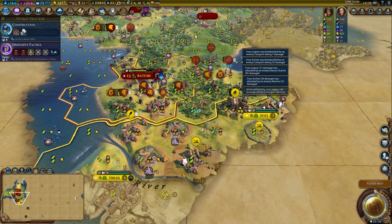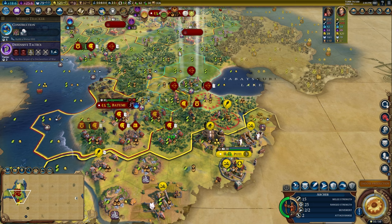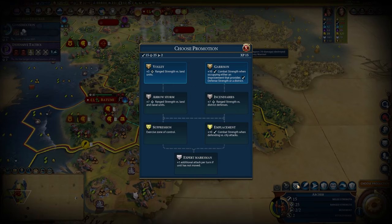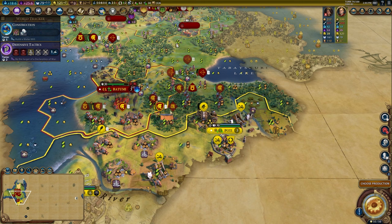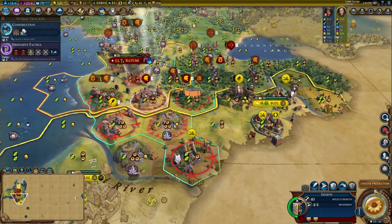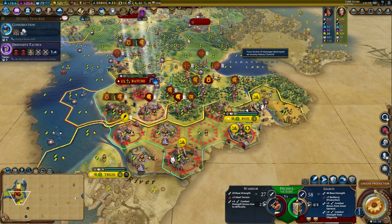This guy took a ton of attacks and only took 22 damage — that's phenomenal. We have promotions on the back line. I need to step forward with this guy, get promotions here. Archers are targeting units specifically. The battering ram needs to get over to this city. We step forward with our legions and shift to the right. This guy can just heal in place. I don't want to step here because I can get double shot by both cities — this is a kill zone. You want to keep an eye on these spots.